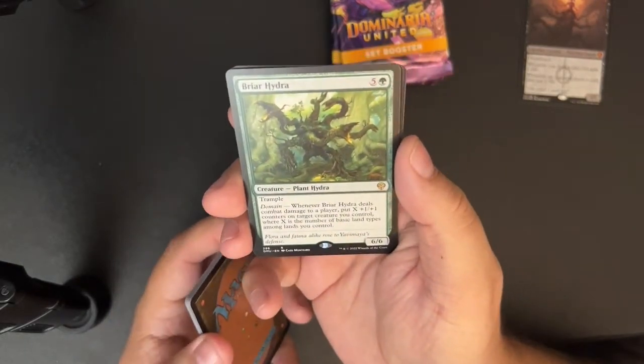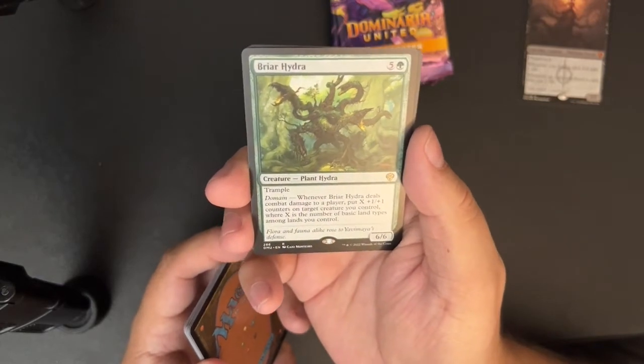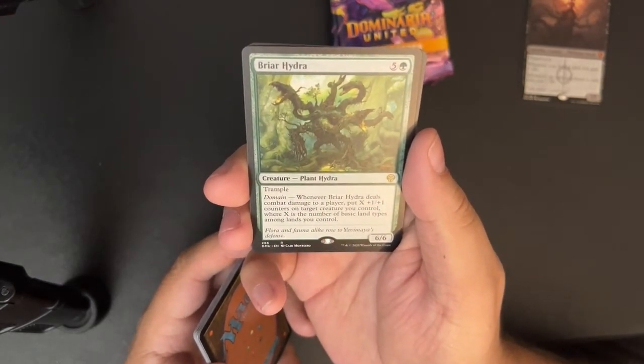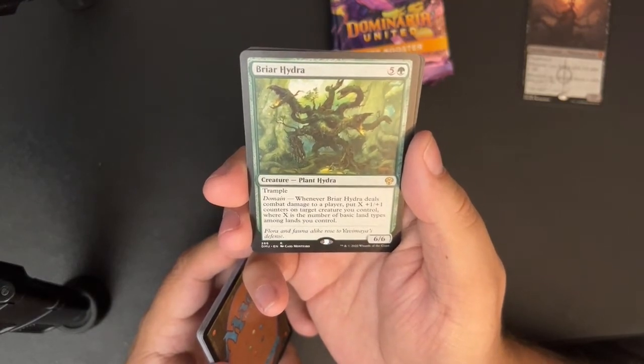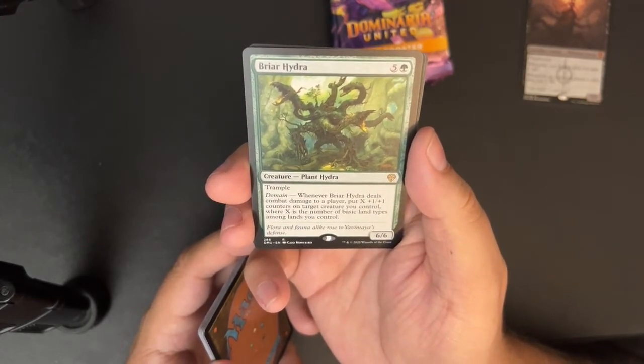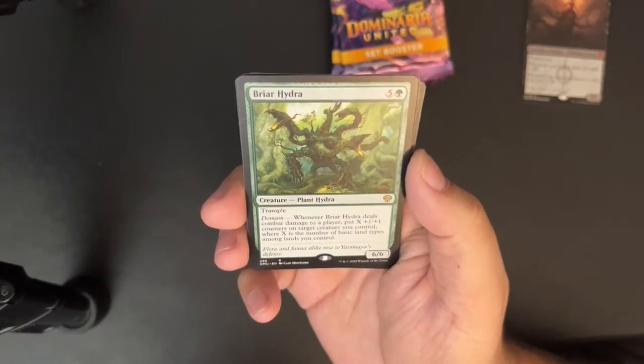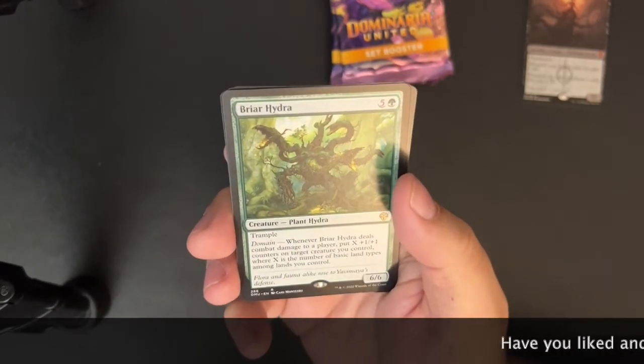Briar Hydra — five and a green for a 6/6 plant hydra with trample and domain. Whenever Briar Hydra deals combat damage to a player, put X +1/+1 counters on target creature you control, where X is the number of basic land types among lands you control.